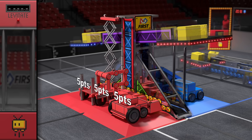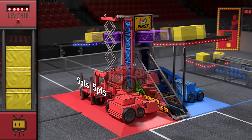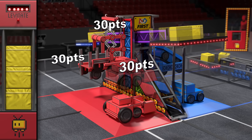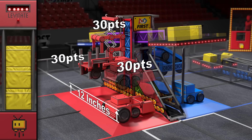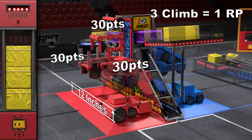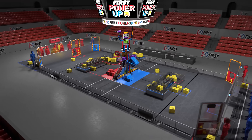Near the end of the match, levitate earns one member of the alliance a free climb. Other alliance members climb from their platform. If all three members successfully climb, the alliance can face the boss and gain an additional ranking point. The alliance that earns the most points wins the match and defeats the boss.